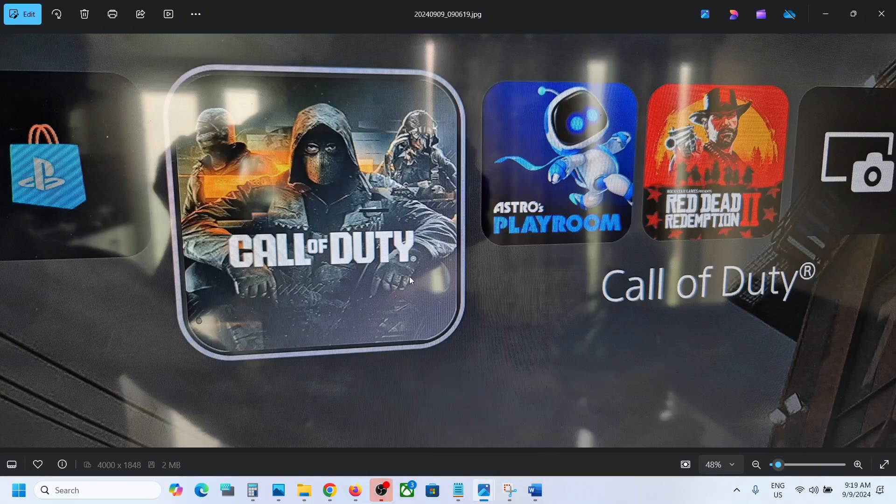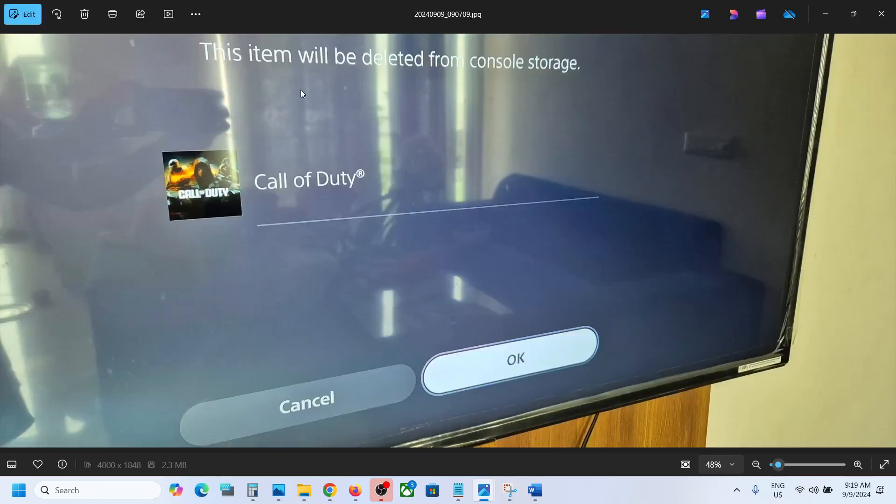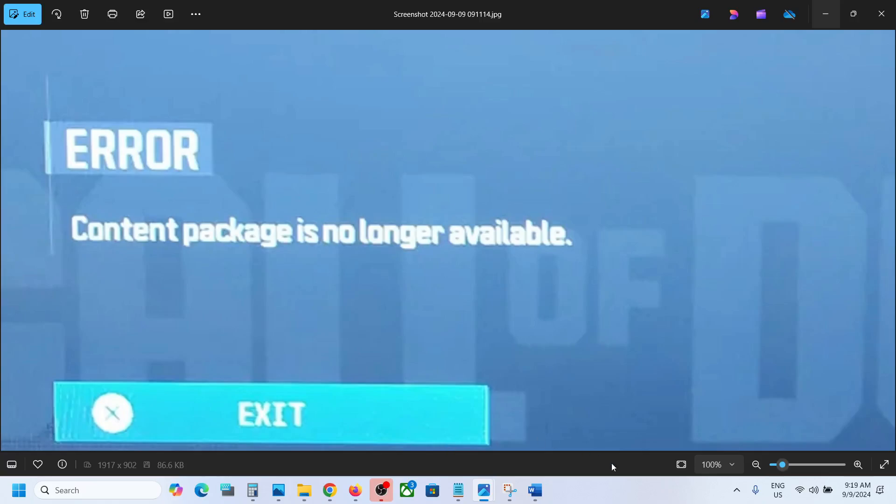Go to the game, select your game, then go to Options and select Delete. You will see a screen saying 'This item will be deleted from your console storage.' If you agree, click OK. Then restart your PlayStation 4, reinstall the game, and you should not receive this error anymore.